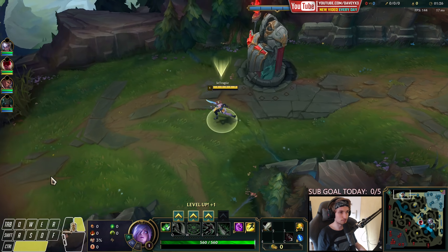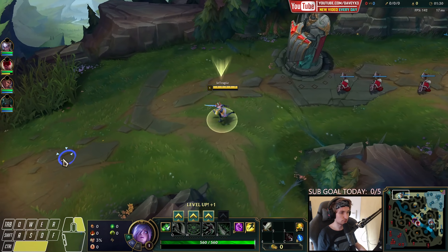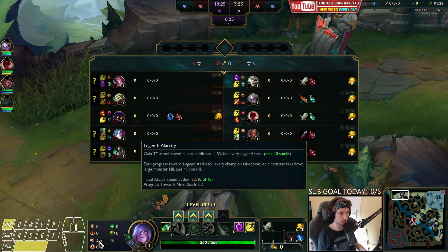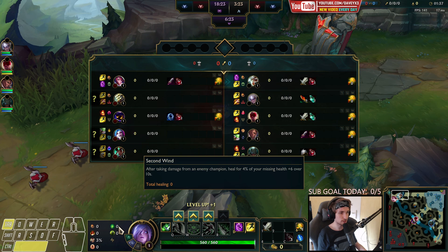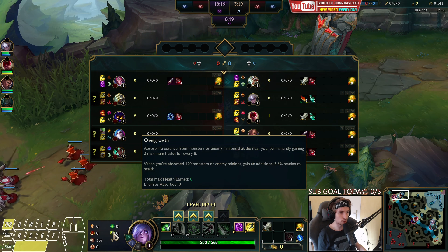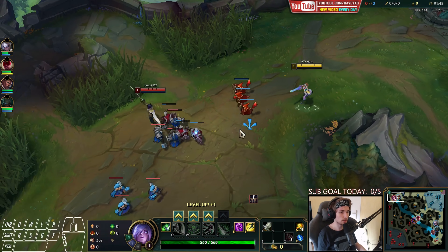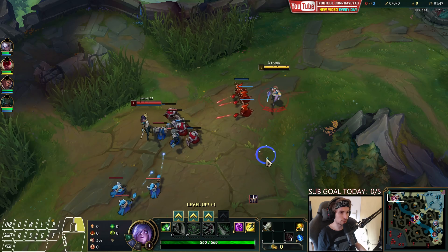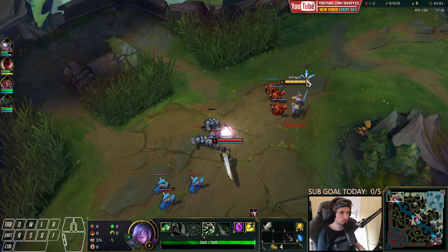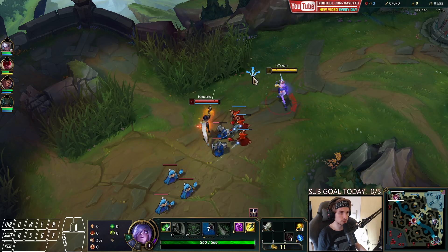For the runes I'd definitely recommend Conqueror into this matchup, together with Triumph, Alacrity, and I got Second Wind because Fiora is poking insanely hard. We also have Overgrowth for mid-late game scaling. For the starter item, Longsword is great if you're feeling confident about the matchup, but if not, go for Doran's Shield because she's going to poke a lot.